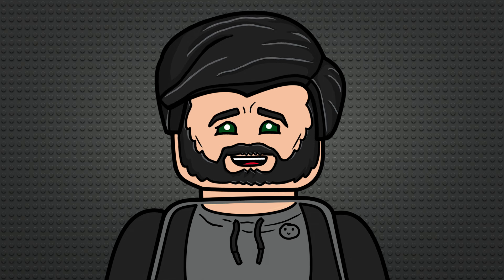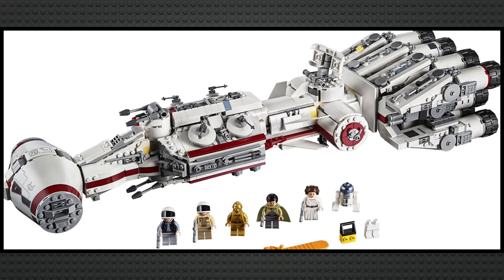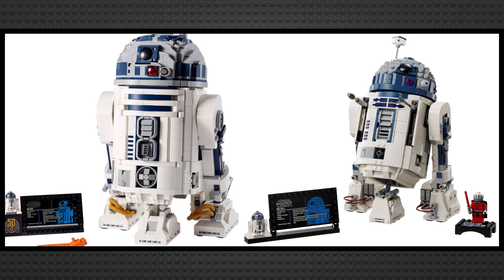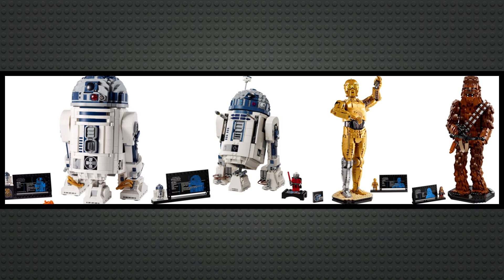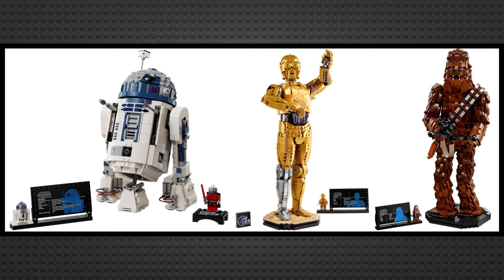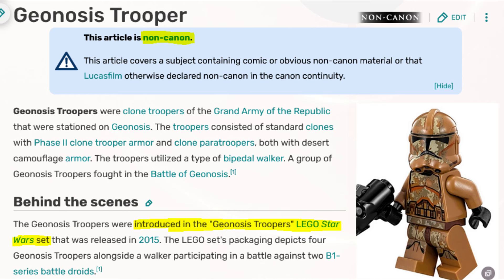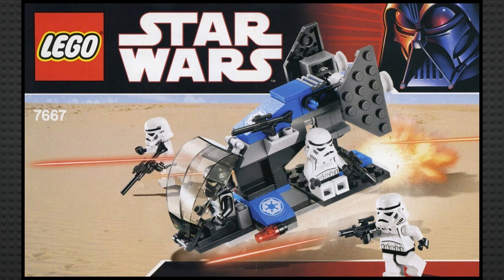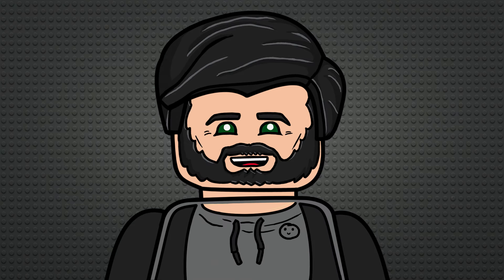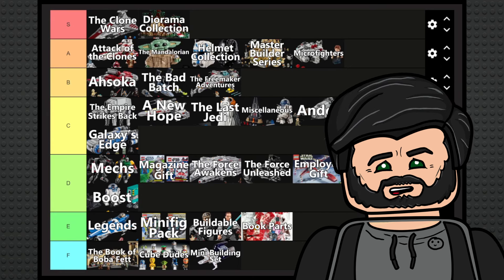The Miscellaneous sub-theme is probably the weirdest one in this entire video. The sets you'll find here include Darth Vader's Castle — which was based on a virtual reality experience — the Tantive IV, which really should be an Episode 4 set, the new Creative Play Droid Builder, the two buildable R2-D2s and the new buildable C-3PO, but not the buildable Chewbacca from last year, which raises the question of why these aren't their own brick-built character sub-theme. The Geonosis Troopers Battle Pack is apparently an original LEGO creation, but the Imperial Dropship and Rebel Scout Speeder Battle Packs are also in here, which is so weird. Even though the sub-theme is all over the place, it's a solid one — some great sets in there, nothing stands out in a bad way. I'll put it somewhere in the middle of C tier, just below The Last Jedi.